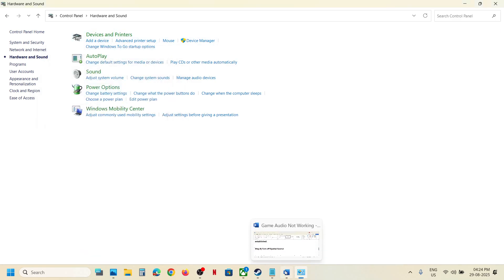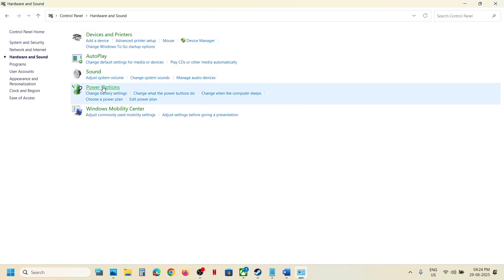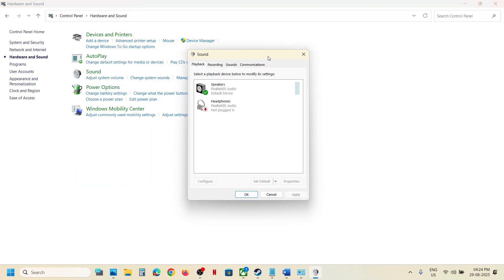If still not working, the next step is to disable virtual audio devices like Voicemeeter or any other audio device under Recording and Playback in Sound Control Panel. Open Sound and make sure only the speaker you are using is enabled — right-click any virtual or unwanted audio devices and disable them. Do the same in the Recording tab — keep only the microphone you want to use and disable the rest.